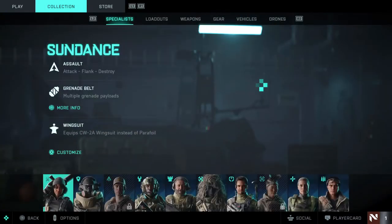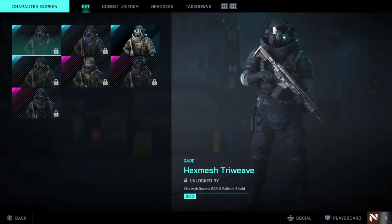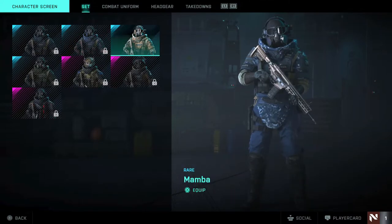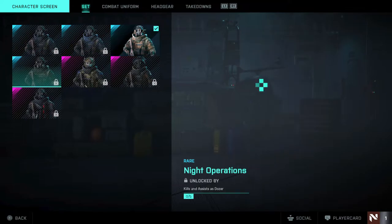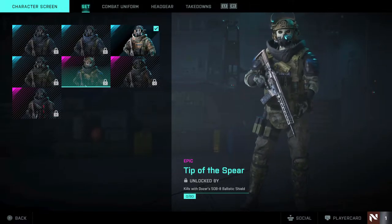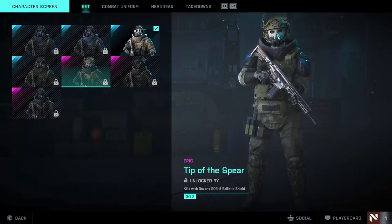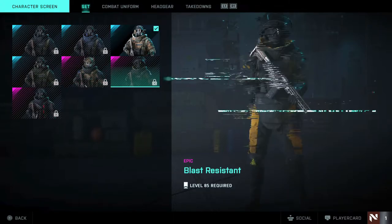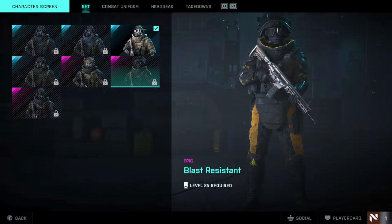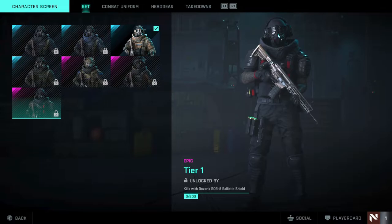Overall that's pretty cool. Let's move on to Dozer. The skins look pretty cool overall - I'm sure there's going to be a lot more added in battle passes. 'Night Operations' looks pretty cool. The purple skin 'Tip of the Spear' looks awesome, requiring kills with Dozer's SOB-8 Ballistic Shield - though I did see something about it being temporarily disabled. 'Blast Resistant' at level 85 looks awesome, and I like the detail on the skins.